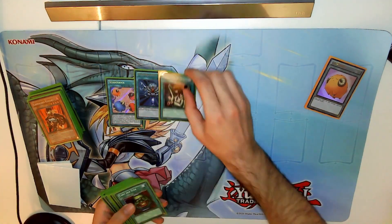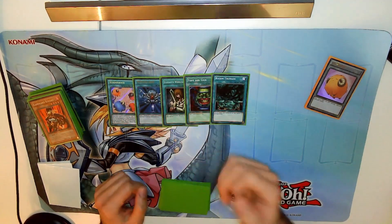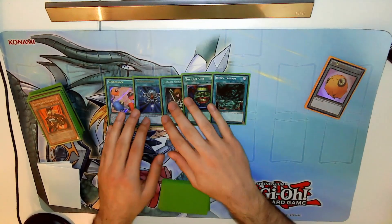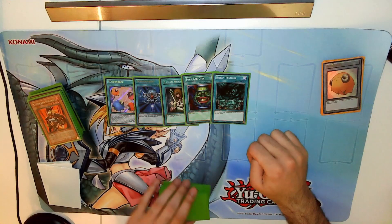Scapegoat and DM staples — everyone has those. For Joey it's just Pot of Greed, Graceful Charity, Monster Reborn — and that's actually it for the generic ones — and then he has a Giant Grenade instead of like Heavy Storm or MST.